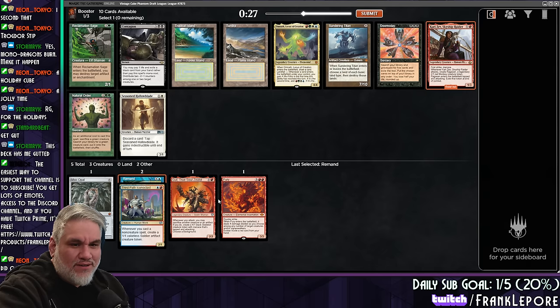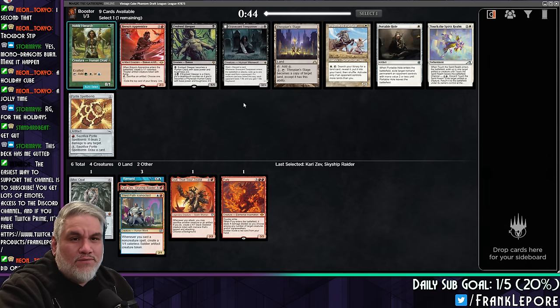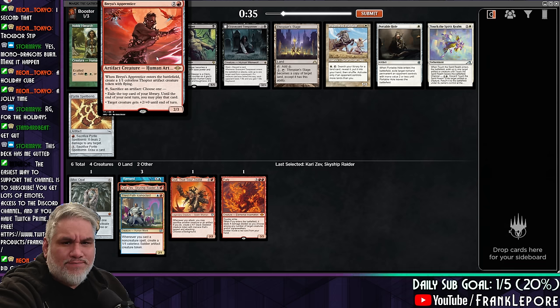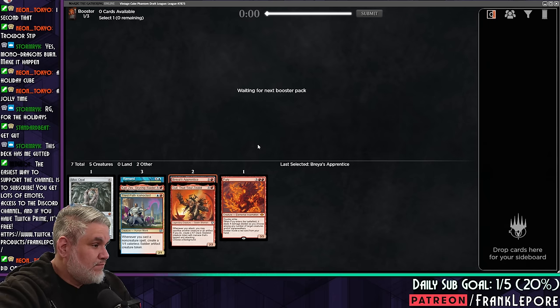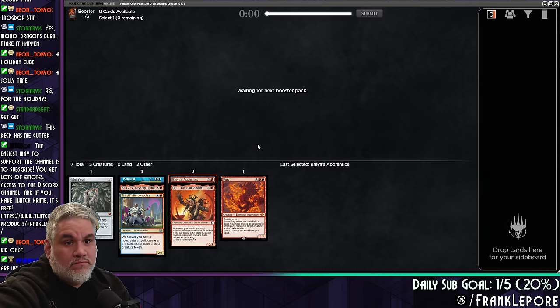Kari Zev is interesting. How does this trigger work? Whenever she attacks — I think you can stack it such that Ragavan comes in first, and then you can choose to sack Ragavan to make a 4-1. Let's find out. Breas Apprentice? Or Pyrite Spellbomb, actually. I think Breas Apprentice is a little bit better — it's a little more versatile. If that Aether Spellbomb comes back, I'll be very satisfied. I think Breas Apprentice is a little bit better.